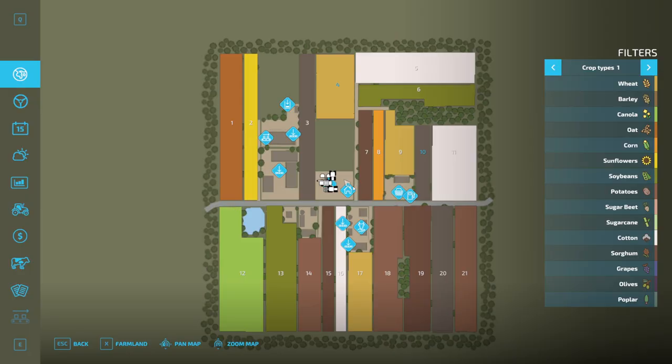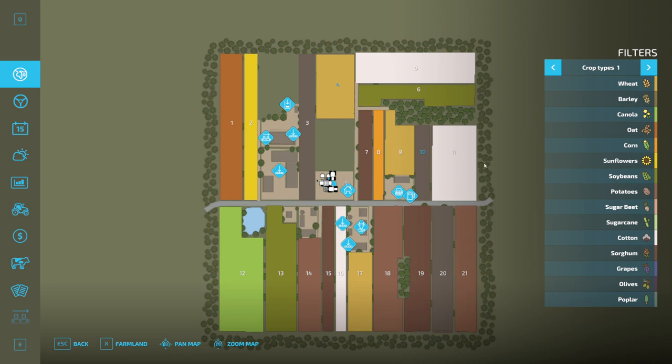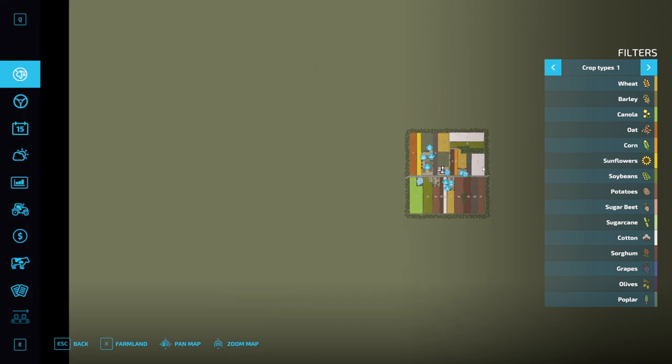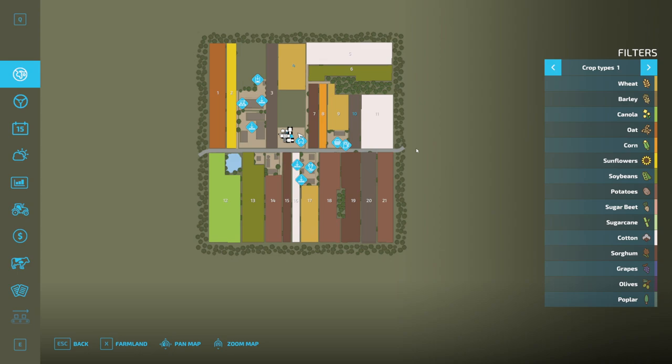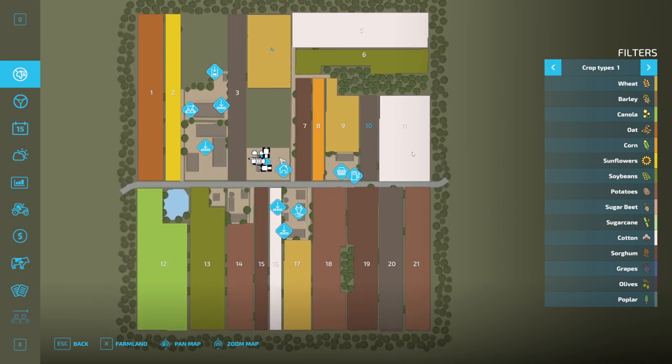Now you might be thinking to yourself, that's not too bad, there's some good sized fields on there. But this is the map at full size — it's tiny. We've got one road that runs through the middle. On this map we have a farmhouse, a silo, vehicle shop, gas station, animal dealer, animal dealer sell point, grain and general sell point, over here the farm store, sawmill production point, sawmill sell point, and wood chips.